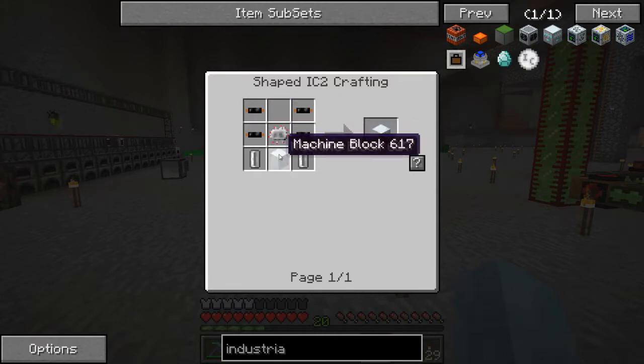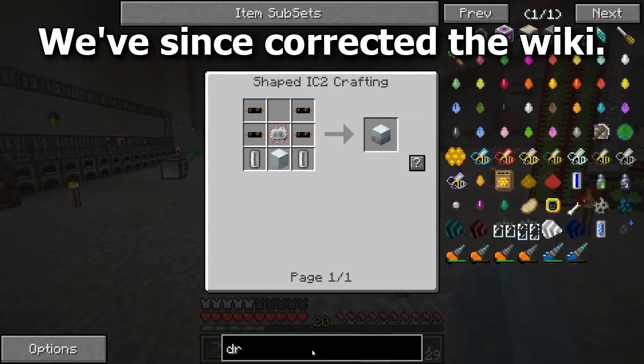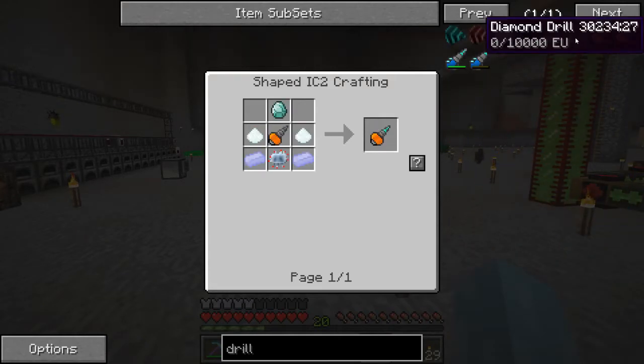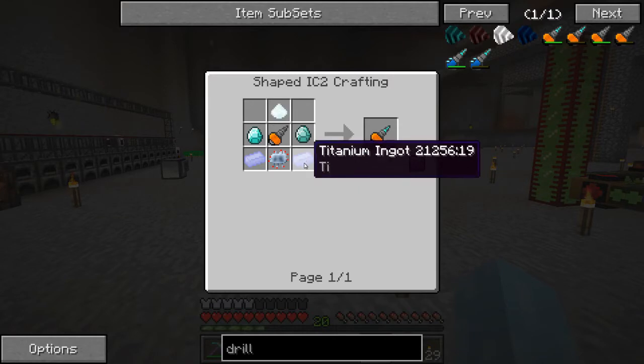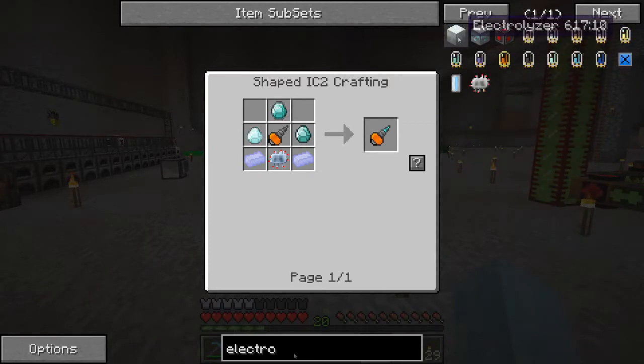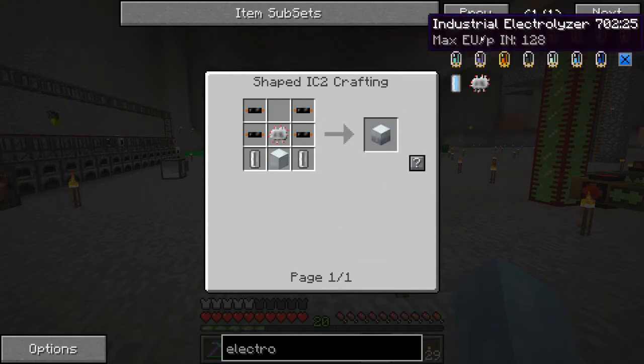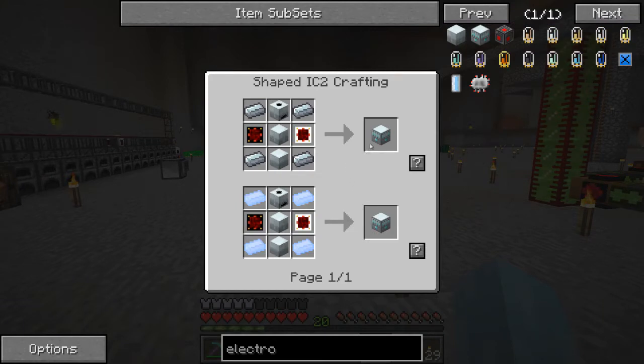The reason I haven't done this before is when I'd research titanium it would say use bauxite dust in the industrial electrolyzer, but when I'd look up the electrolyzer on the wiki it would show a formula involving a diamond drill - and a diamond drill unfortunately requires titanium. So I'd go round and round in a circle. But now I've discovered that in this version of the Minecrack mod pack you do not need a diamond drill to make the electrolyzer.